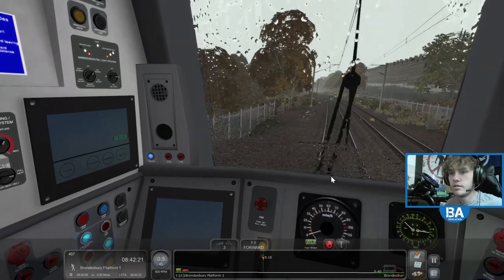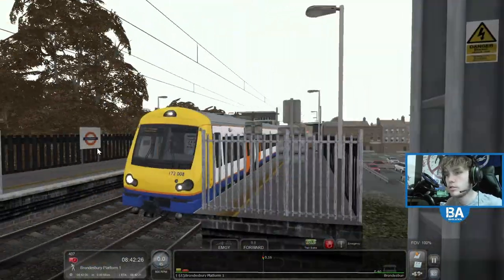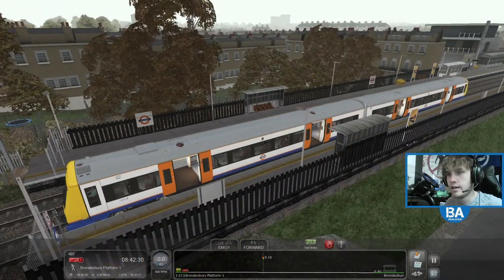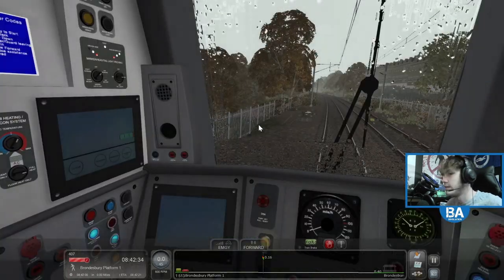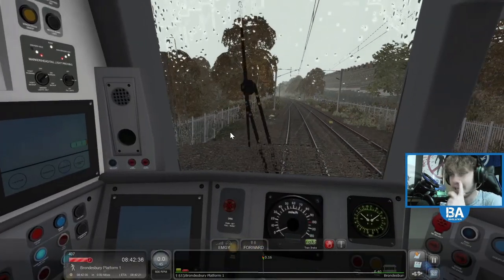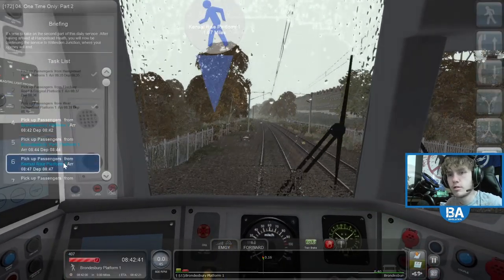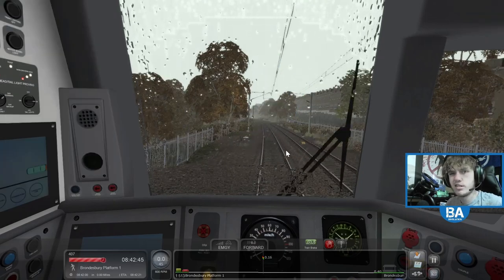There's a Capitalstar, the 378 - pretty nice units. I've been on them a few times and they are really nice actually - it's like walk-through the whole way, like an Electrostar but you can walk through the whole train, like a 700. So about the gangways - it's cool. Here we are, this is Brondesbury, and it's a rather wet and horrid autumnal day, which doesn't reflect how it is outside at the moment - it actually is quite sunny out there for autumn.